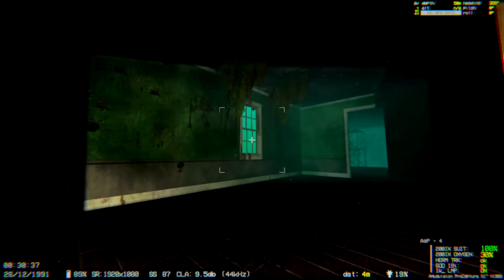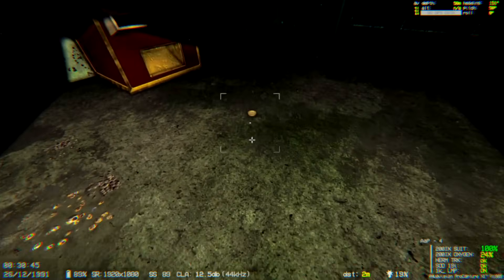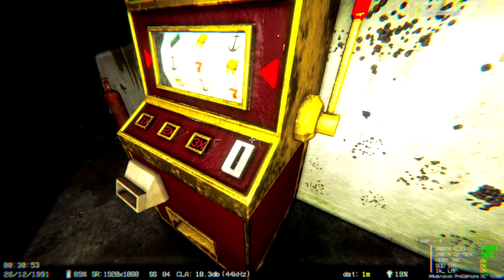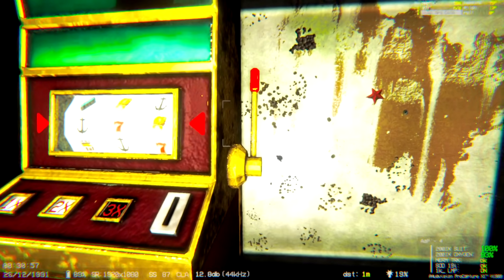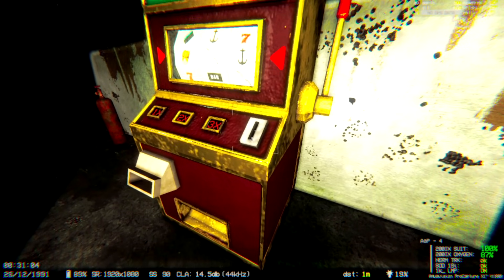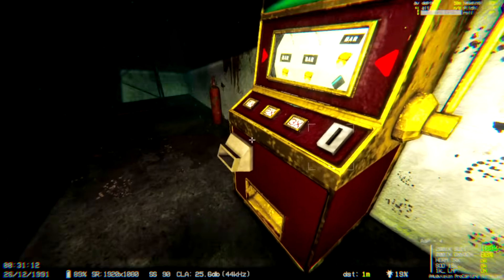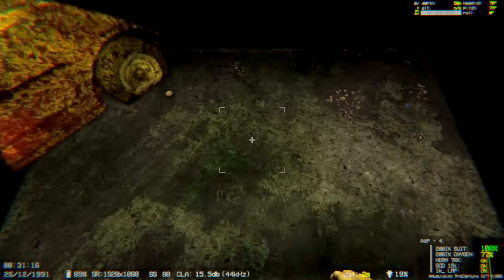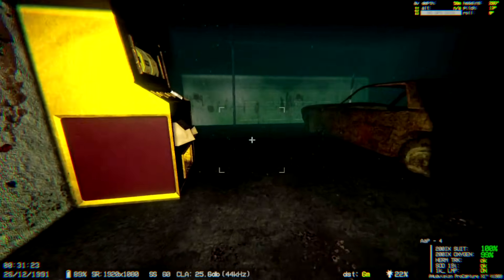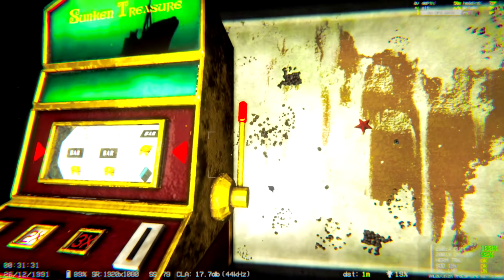Let's pick up the coins and see what we can do. Maybe something will pop out and give us digits for that safe. Two, three — nothing. I don't like gambling personally. Just coins — six coins for three coins, seems legit. I figure there's gotta be a reason for this slot machine, and that safe upstairs.